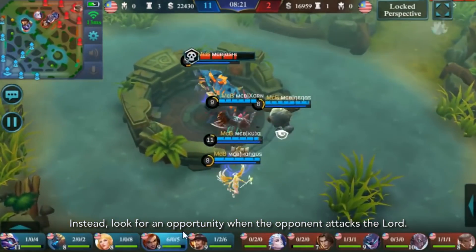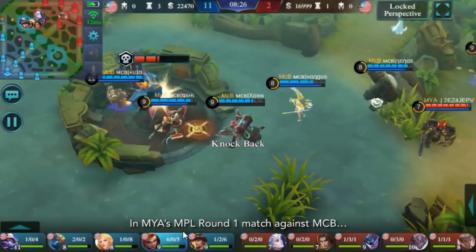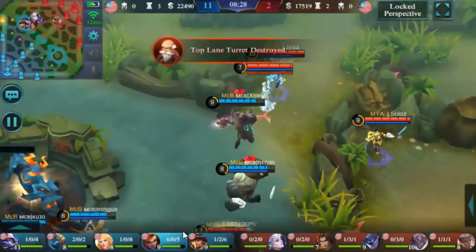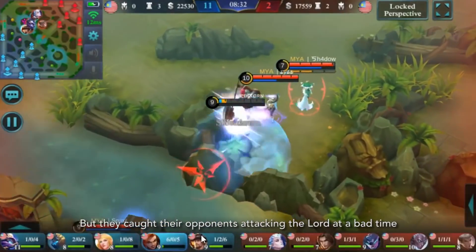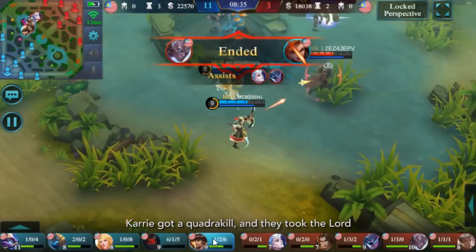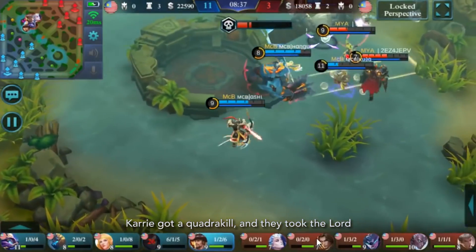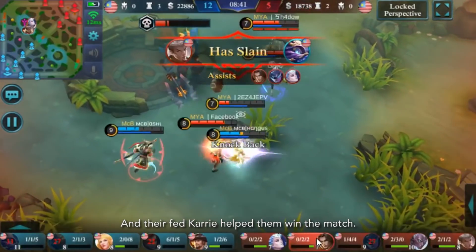Instead, look for an opportunity when the opponents are attacking the Lorde. In MIA's MPL round match 1 against MCB, MIA found themselves lacking when behind MCB, but they caught their opponents attacking the Lorde at the wrong time. Their carry got the quadra kill and they took the Lorde. This turned the tide of the game, and their fed carry helped them win the match.